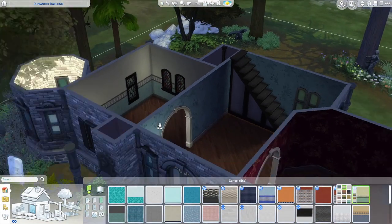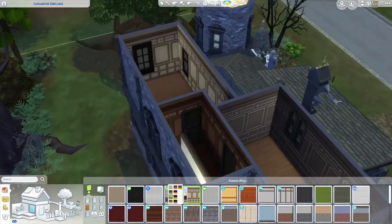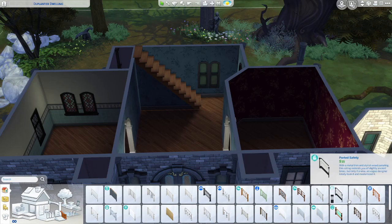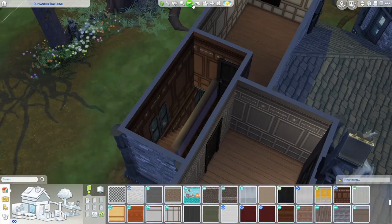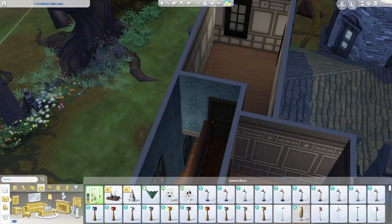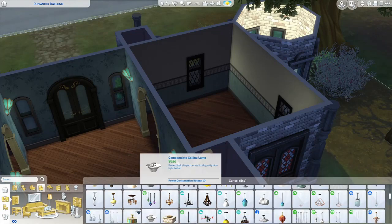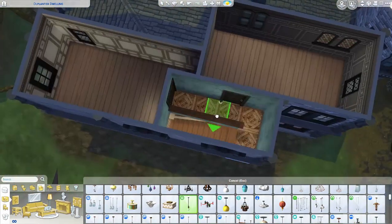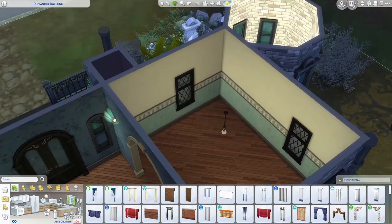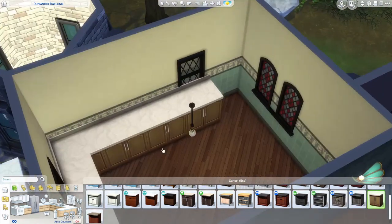I did not clutter this build as much as I normally would with my builds, so the interior is pretty basic for my standards. Obviously normally when I do building it takes me very little time on the exterior. I found it quite tricky choosing lights because I didn't want to do modern lights, so the ones I chose were the hanging open light bulb type ones.